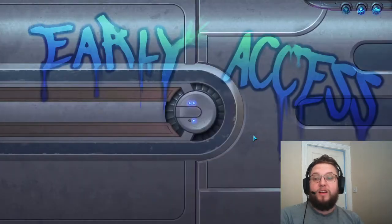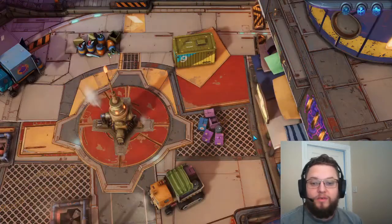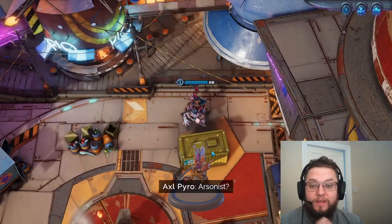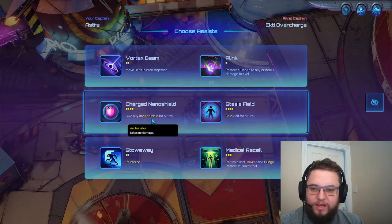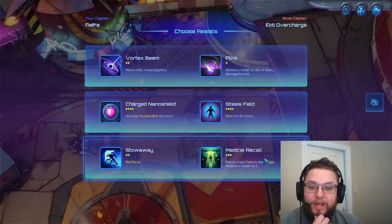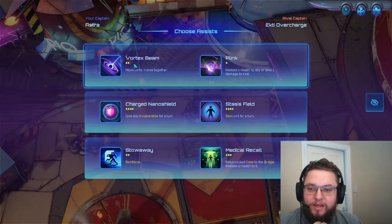In cargo run, if I remember rightly, we get to pick up little chests by moving into them and they give us extra characters - crew that are going to be dropping in. Astra is the captain we used previously - she's got the ability to reduce costs by using boost morale and she removes stuns, so there's no summoning sickness here. We like Stowaway, Medical Recall we haven't used yet - we've got a couple of tankier units so that might be a good one, especially with things like the ball that can't be redeployed.